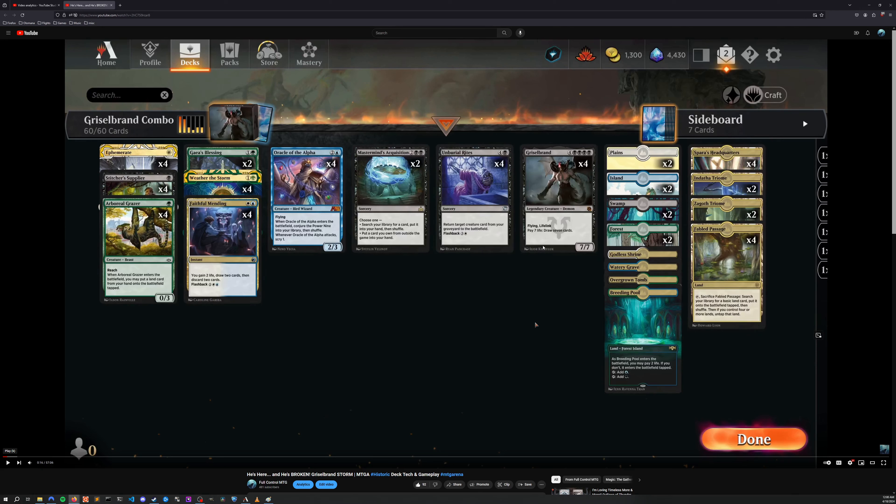Grizzlebrand can be activated as many times as you have life, so drawing seven to fourteen cards should get you through the rest of your deck. All that really matters is having that initial mana, and we sped that along with Arboreal Grazer.